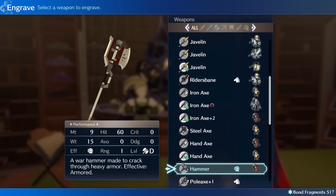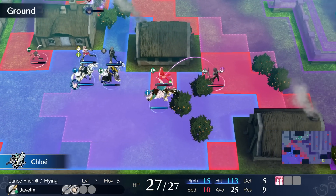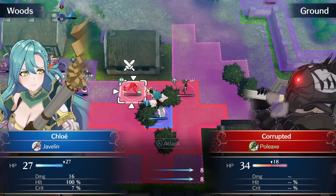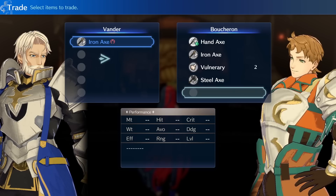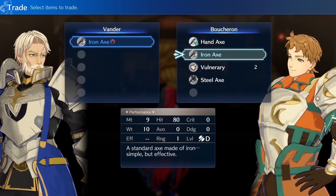Do note that you can only engrave an emblem stat to one weapon at a time. So if you engrave Marth's emblem to Alear's weapon, for example, you won't be able to use it on another weapon without removing the engraving from Alear's weapon. My personal favorite is using Celica and Micaiah's engraving on Vander's weapon early on to increase his survivability while reducing his damage output, allowing me to finish off enemies with my weaker units.